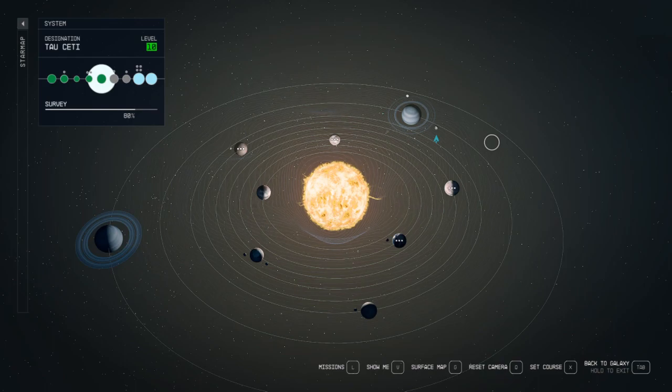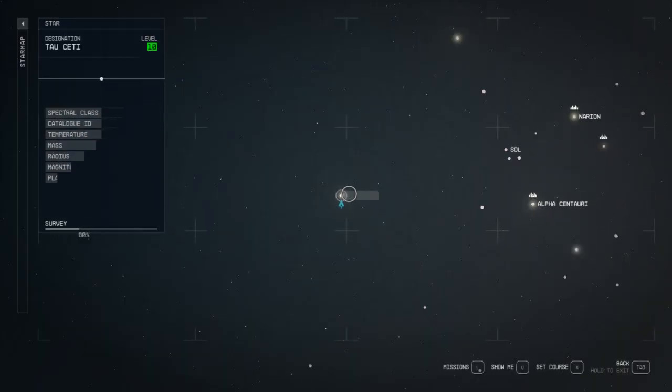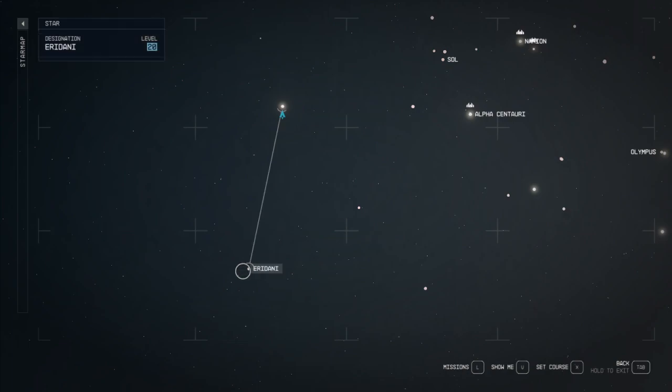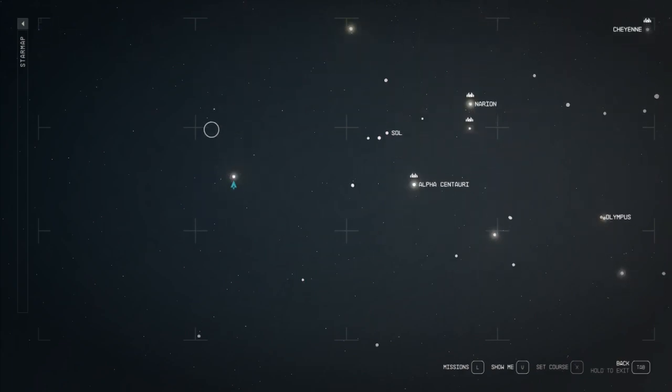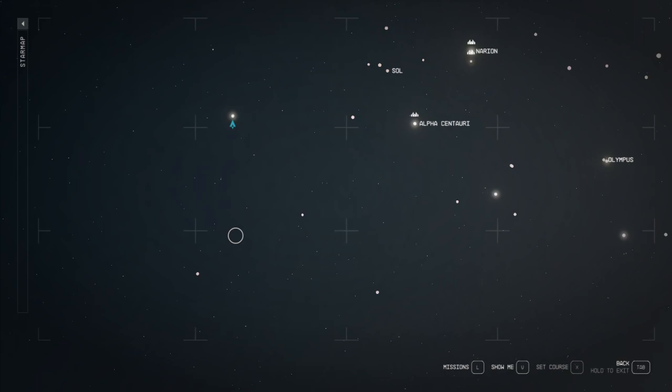So I think this is the entire Tau Ceti solar system taken care of. We already know the robotics lab is abandoned so no point going back to one. That was Tau Ceti everyone - there was one place we didn't explore because it's linked to a story quest. If you want to explore that place, get the game and play through the missions. It comes up quickly in one of the quest lines, which I won't spoil. Next time we'll go down and explore Eridani - I think that's the last one in the corner, and then we'll work our way back up. Till next time, bye bye!